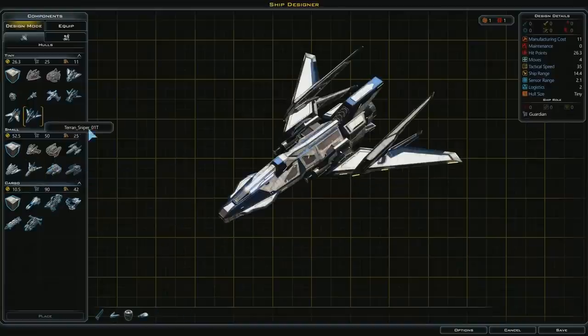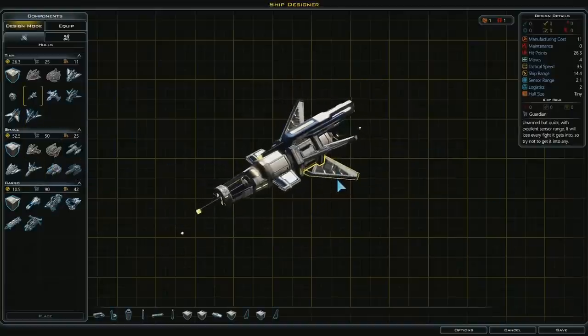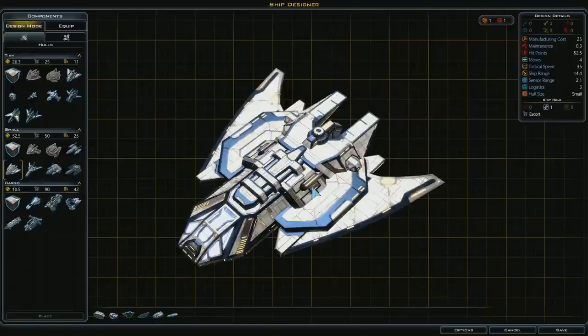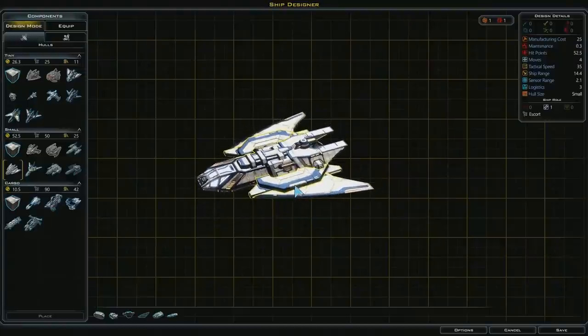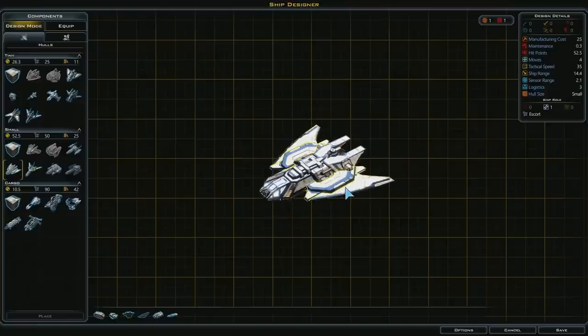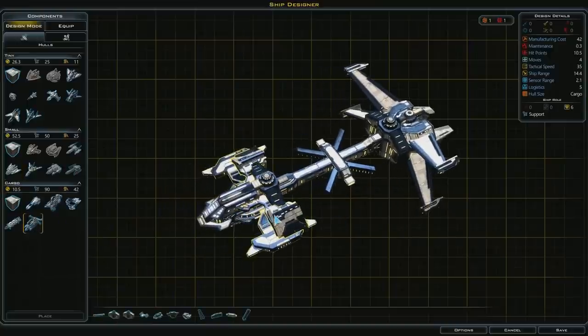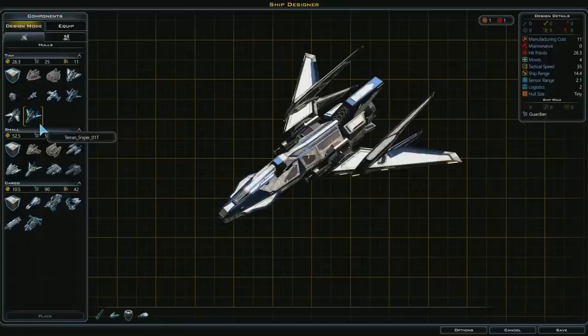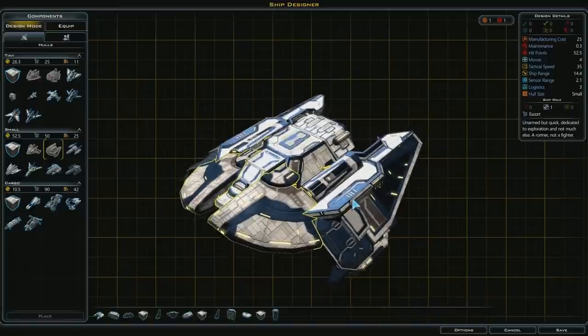We're going to go with a small hull. I kind of like the way this ship looks. I can go to the second tab and add parts — it's like Lego. There are little red dots where you can attach components. I can make parts bigger and it mirrors them on both sides by default, which you can turn off.